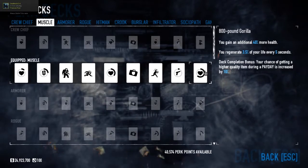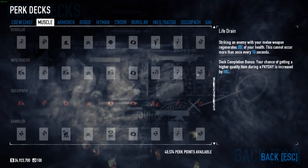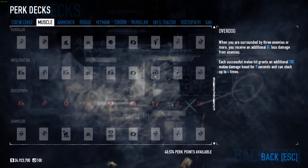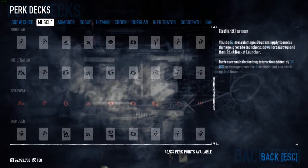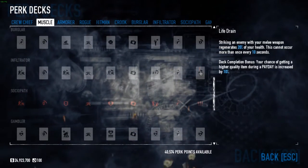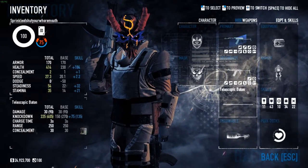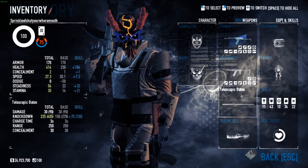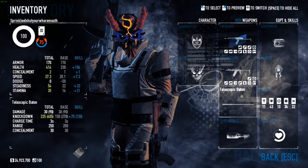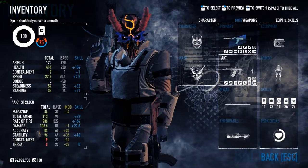For the perk deck I use Muscle — I just hide for a bit and regenerate my health. You can also use Infiltrator, but you need the Dragon DLC for that. It's good because you take less damage at medium range and regain health by hitting enemies with your melee weapon — 20% of your health every 10 seconds. But I went with Muscle because on Death Wish you don't really want to go up close; you want to stay as far as you can, especially with these weapons.